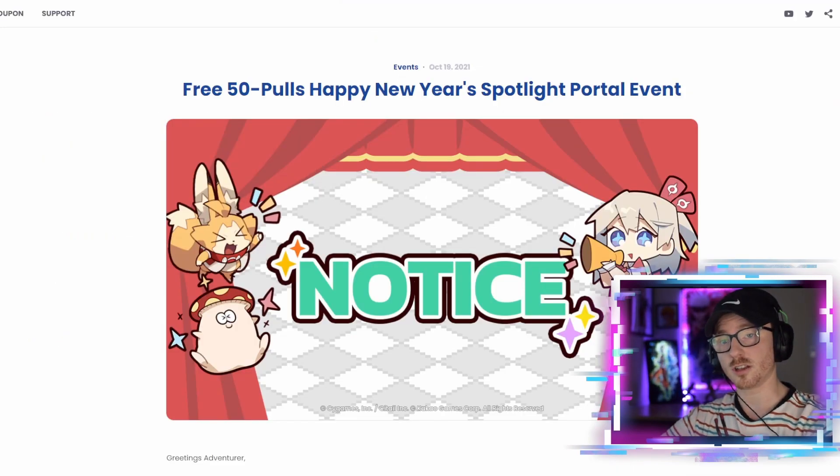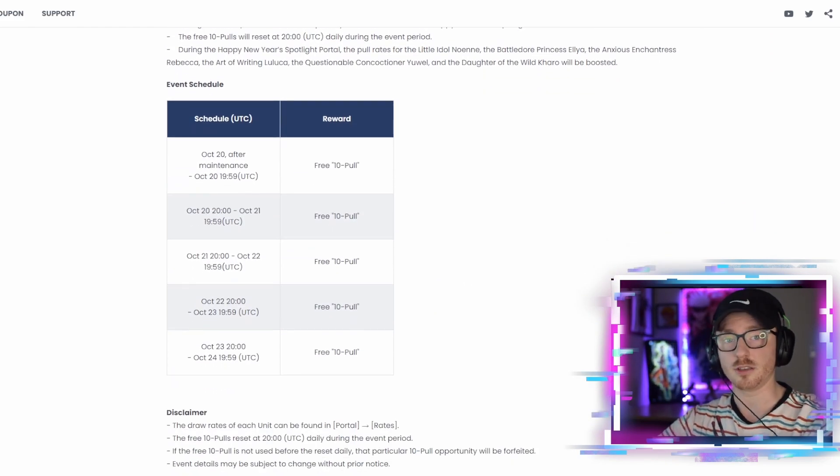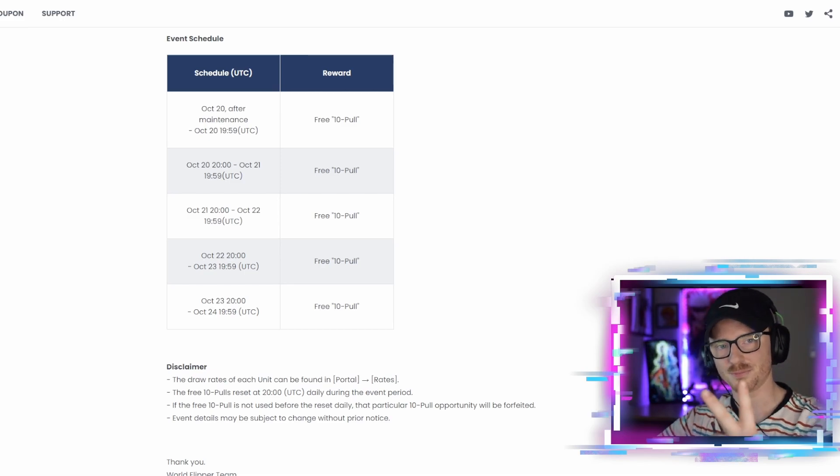Lastly, I wanted to quickly cover the notice that World Flipper has put up — a lot of you already saw this post. We are going to be getting 50 free pulls for this event. The New Year's event gives us a 10-summon every day for five days, so you log in and get that 10-summon — really nice. They're also adding New Year's missions and story, so there are a lot of updates. I'm going to be summoning and covering these events for you guys. Thank you for stopping by, thanks for watching the World Flipper content, hit that subscribe button, and if you hit that thumbs up it'll help bring my rates up — peace guys!